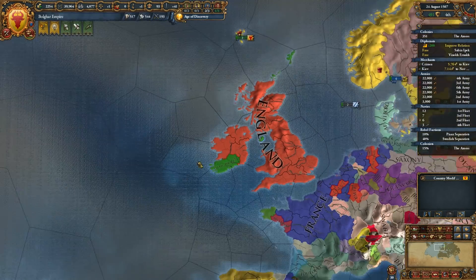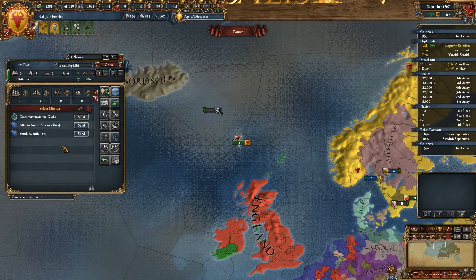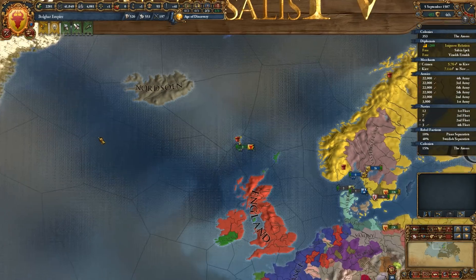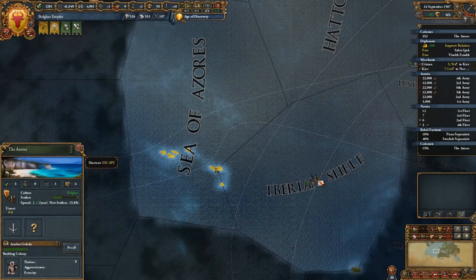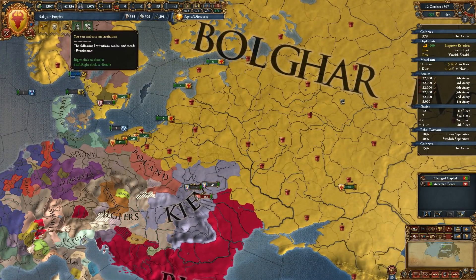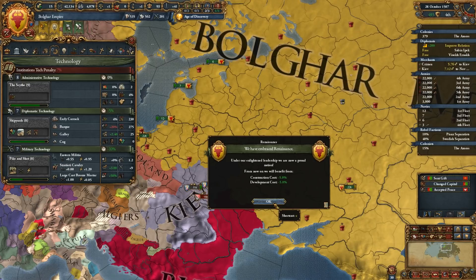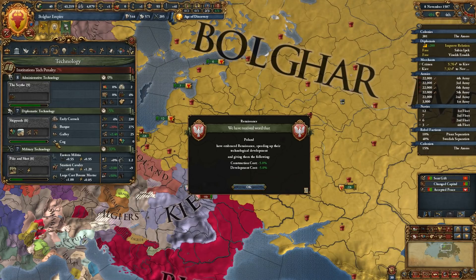We're getting close. You guys need to go ahead and explore some more — Atlantic South America Sea. How goes the progress on our colony? Pretty slow. We can't embrace an institution — do it. That means we're actually pretty close to getting some new tech. Beautiful. Poland has embraced the Renaissance.